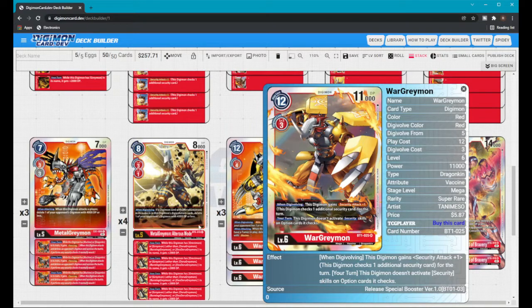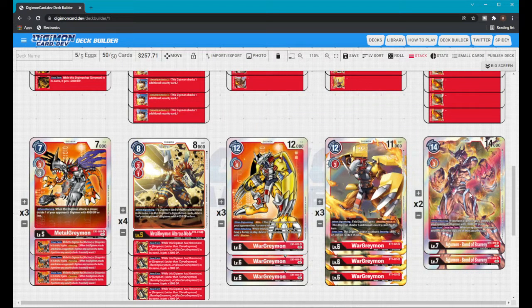Checking three cards and not triggering option card Security effects is huge. With 2k from Alterous and 2k from another Agumon that's potentially 14k–15k. Really only a Bond or a Level 7 can clash against that with all the buffs in play.